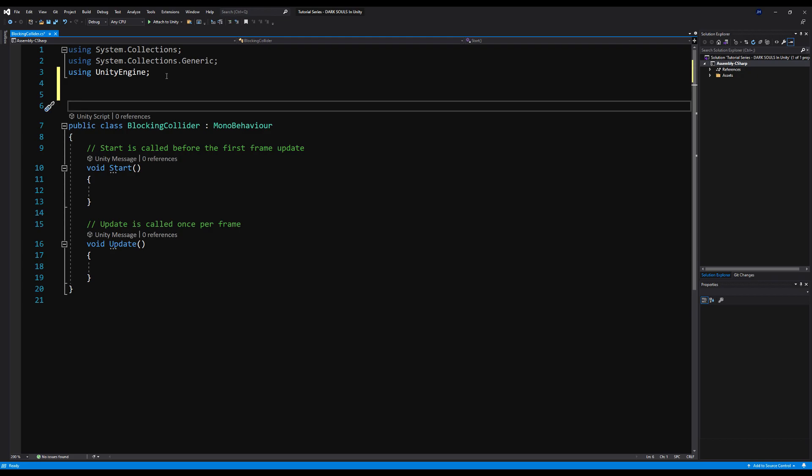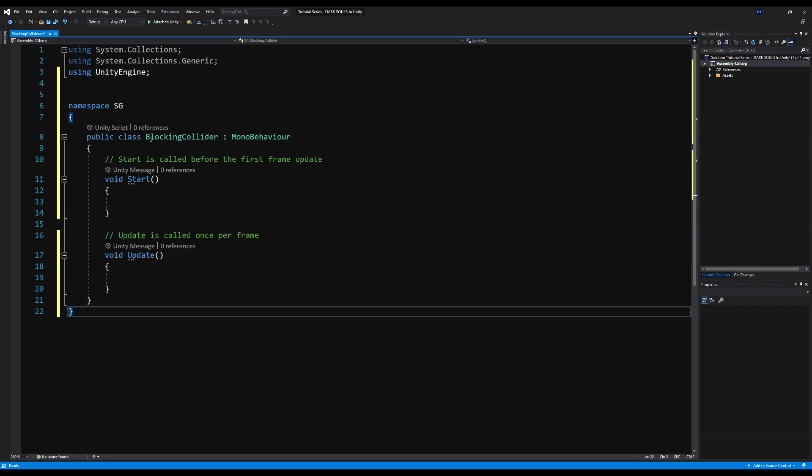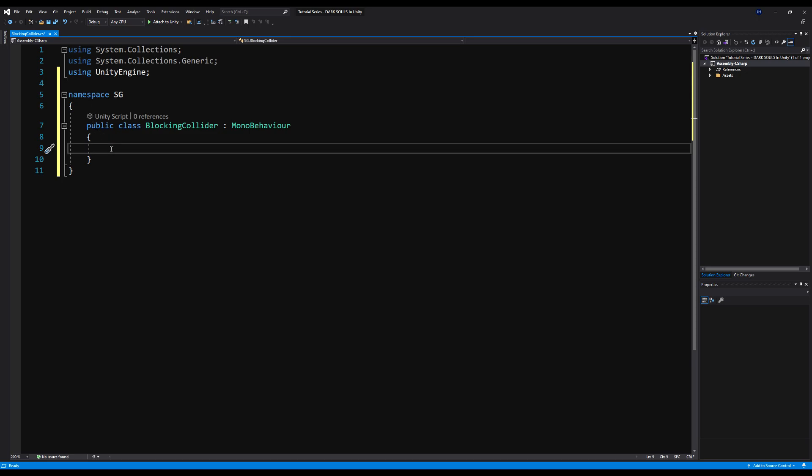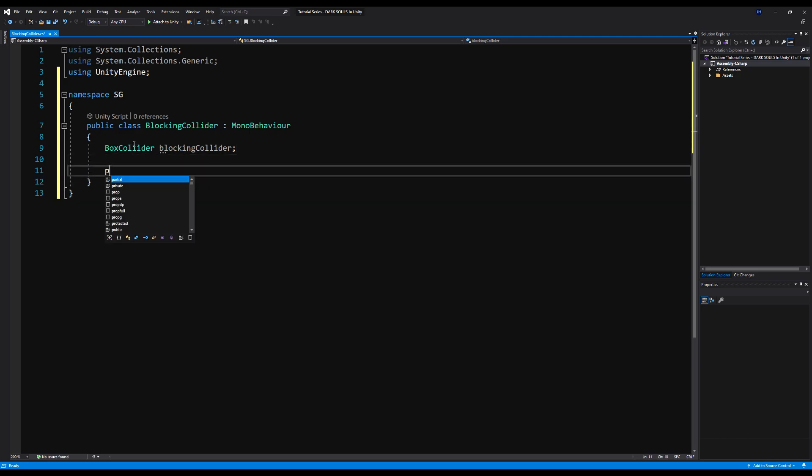Let's start off with our namespace as per tradition. I'll say namespace SG, open the curly braces, and erase the start and update functions. We're going to do a few things in this script. First, we're going to call our box collider variable and initialize it in Awake, because we're going to enable and disable the shield via the box collider — that's where all the magic will be happening. I'll call it blocking collider; if that's confusing, you can just call it box collider or collider.